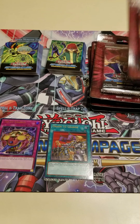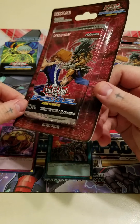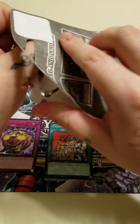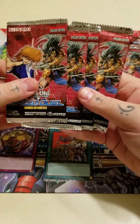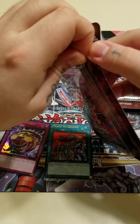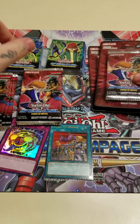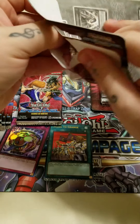Now for the second part — we have the Scars of Battle set. This has four packs per blister pack, and each pack only has four cards. The packs are overall cheaper, in case anyone doesn't know. With these, you are not guaranteed any kind of foil, and there are also no rares — just straight commons, super rares, and ultra rares.